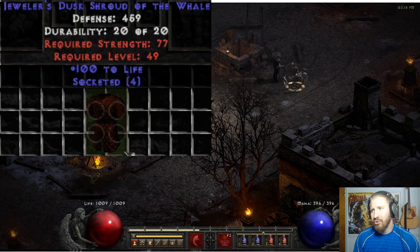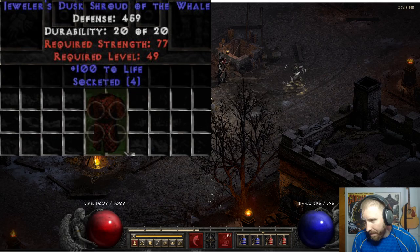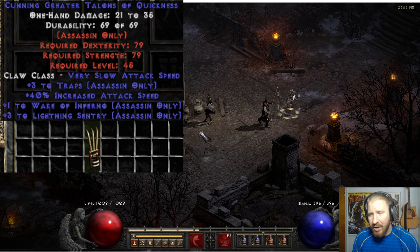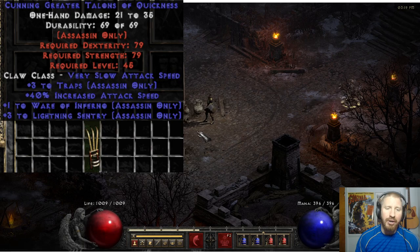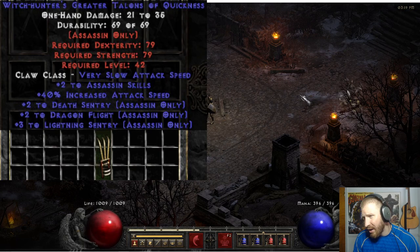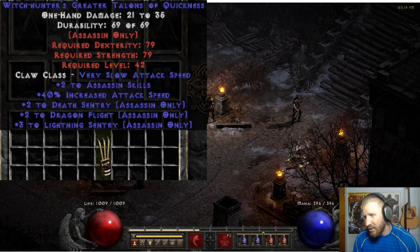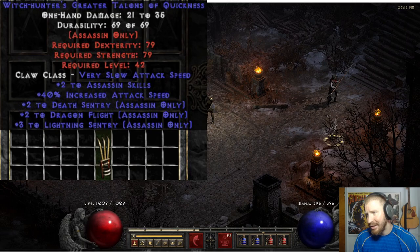Here's what you really have to look for: Jeweler's Dusk Shroud of the Whale. Check out that thing - 100 life, 4 sockets. That's probably worth a lot of high runes depending on where we're at in the ladder. Here's just another three to Traps, 40 IAS, three to Lightning Sentry. With these claws, you want to find ones that roll Lightning Sentry or Death Sentry. And for niche builds you want other skills - always look them up if you find them. Sometimes they want pre-buffs too. Holy shit - three to Lightning Sentry, so five to Lightning Sentry in total, two to Death Sentry in total. That's a hog. That thing needs to be Larzak'd right now. Absolute hog.